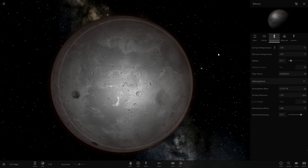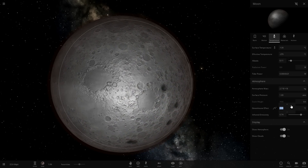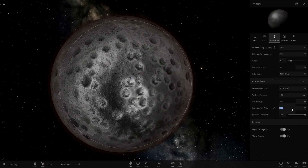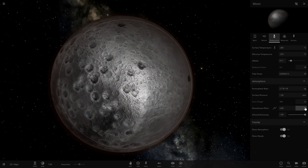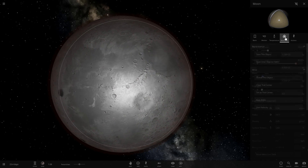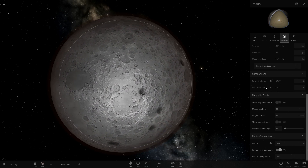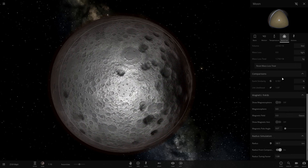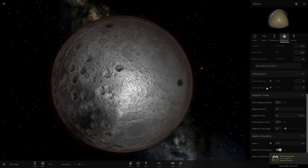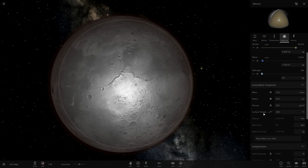Now that we have an atmosphere on the moon, the next step is heating it up — the greenhouse effect is going to have to go up. Why is it not letting me change the greenhouse effect? I don't think there's a climate tab on the moon. Looking at the stats: Earth similarity is at 0.7% and a 1.02% chance of life — not absolutely horrible. Two percent isn't completely terrible.